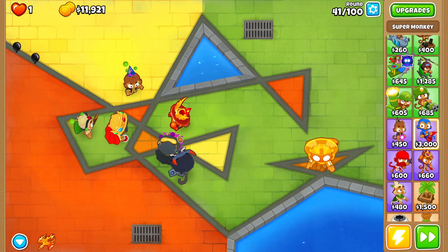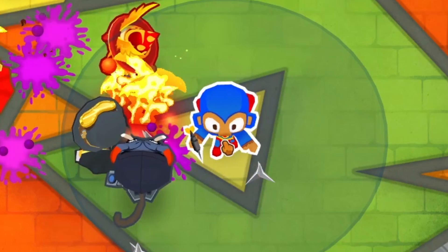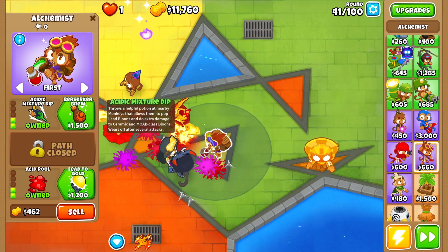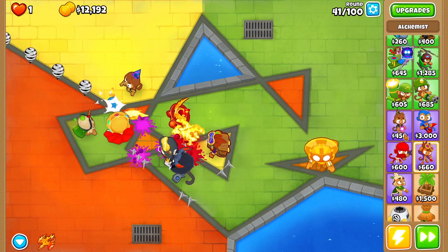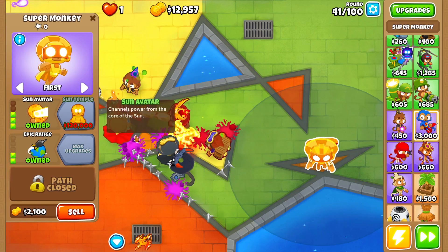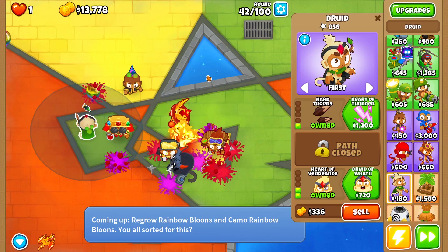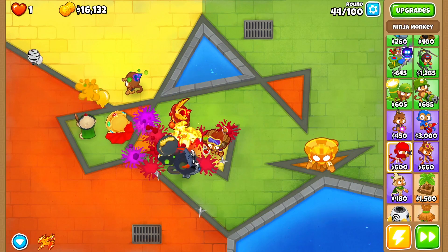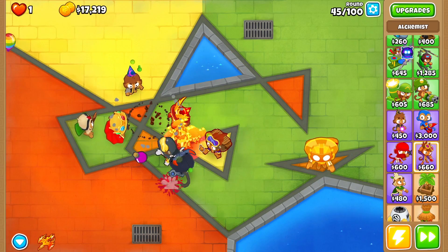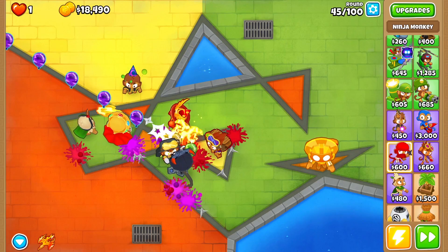Here is the MOB and the master bomber is destroying it as soon as it comes out. Let's put another super monkey down — and of course we get another alchemist, which is barely going to do any damage. We keep getting useless alchemists, wizards, and druids. The good thing about the alchemist is it's going to be buffing all towers in its radius, which is going to help the ninja.